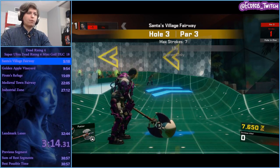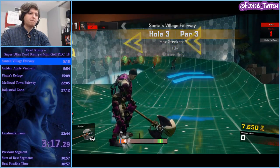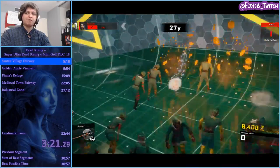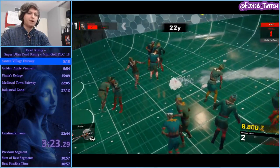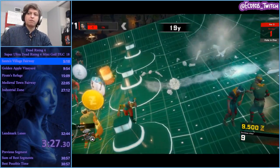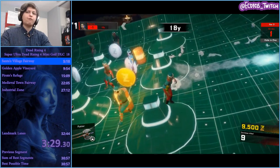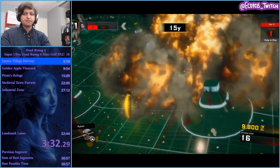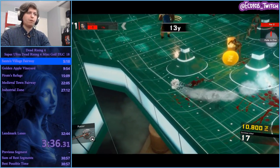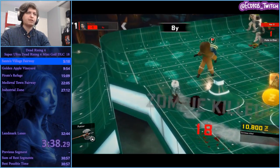Frank West will comment on every hole. This hole is a bit weird — you want to use the turbo boost and it is mostly RNG. I also need to stop hitting perfect shots because I'm going to freeze every zombie on the way down. I hit it too far — there's no window to account for, but this level is weird because they can fall down in different states. Getting a hole in one will usually be better because you don't have to worry about the fall animation.